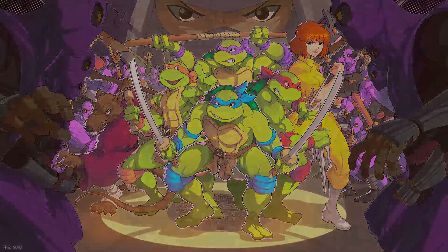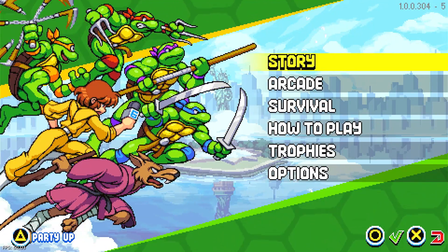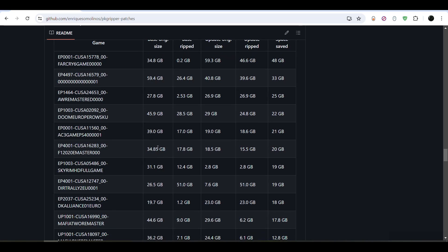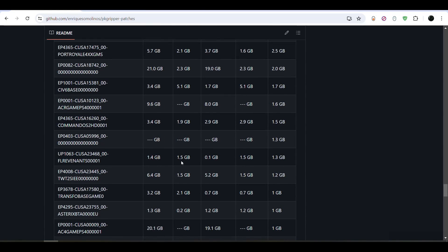Launching it just to make sure it's working — and of course it is working. As I said, this is just for this game; for other games the size can be reduced drastically. You can check the PKG Ripper GitHub page. For example, you can see the base package original size, the ripped size, the update original, and the update ripped, and how much space you're going to save on those games — it's huge. For Far Cry: 48, 33, 25, 22, 21 gigabytes saved. This can be very handy; you can save a lot of space with this tool on PS4 11.00 jailbreak and lower.